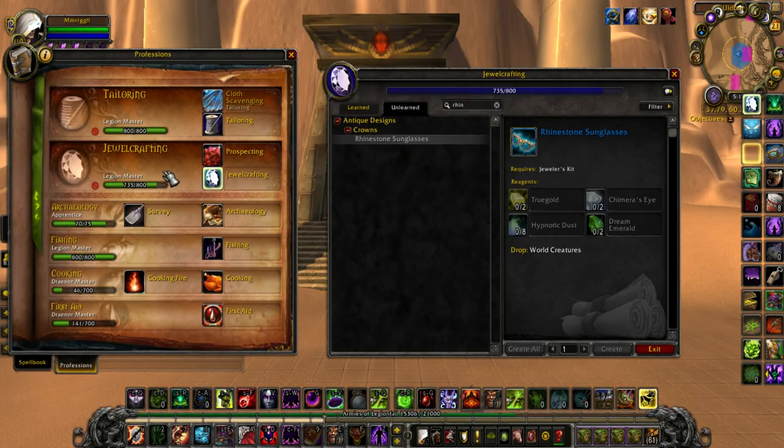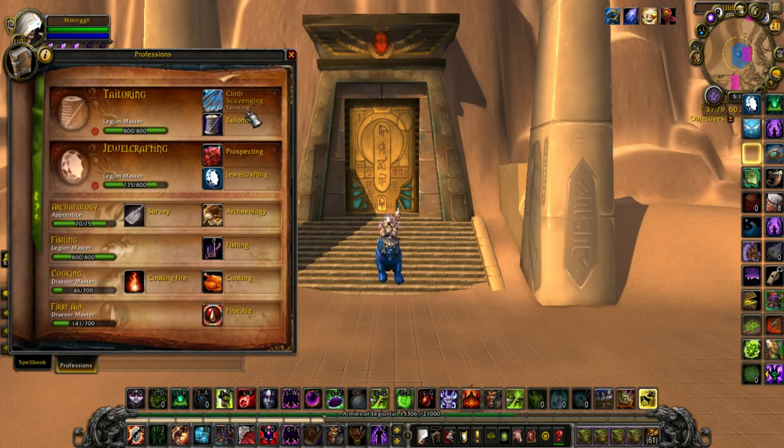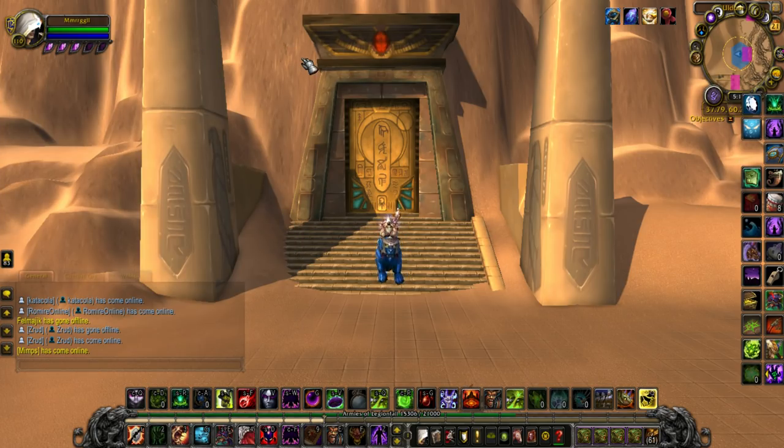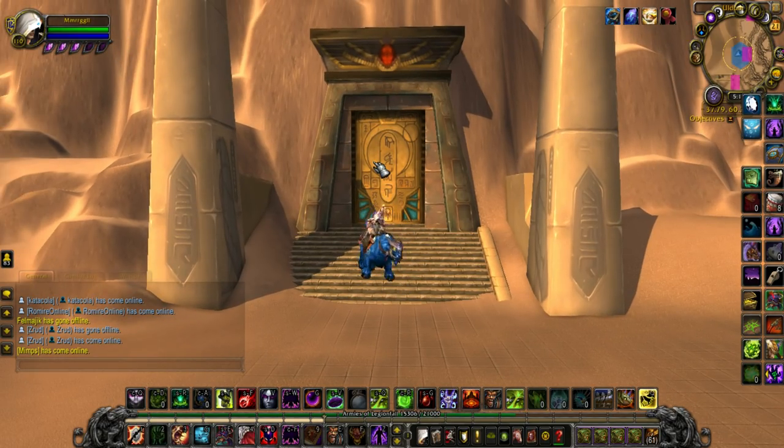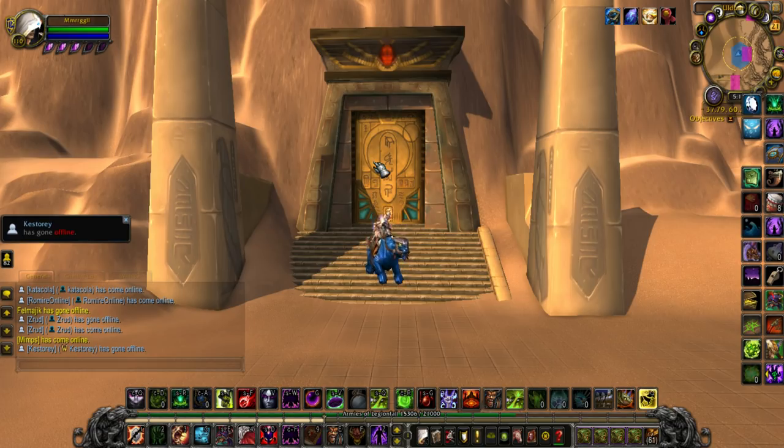I dropped my enchanting — which I had almost every recipe unlocked — because I'm a completionist. I dropped it for the sake of doing this, because when you kill these world bosses, they are very, very hard to find and very difficult to get a kill of. But when you do, they have a very minimal chance to drop these patterns.